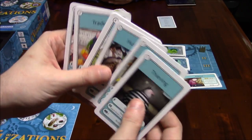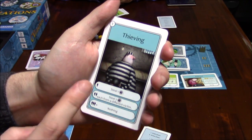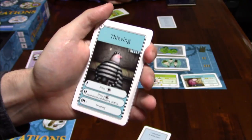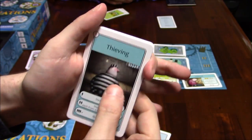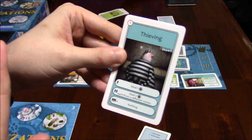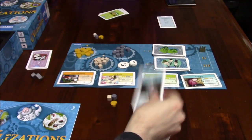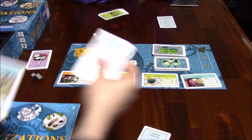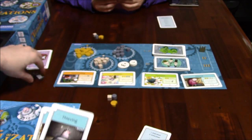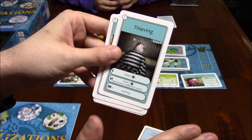Each of these actions is represented by different cards — here's thieving, here's logging, here's hunting. The actions are carried out depending on how many people played the same action. Generally, the more people that play the same action, the less benefit you receive. For example, if one person plays thieving, they get to steal one resource. If two people play thieving, they would each steal two resources from different victims, resolved in clockwise order. If three or more people played thieving, the action does not get resolved at all.